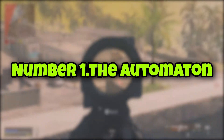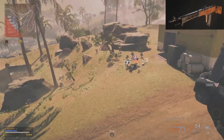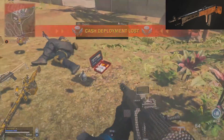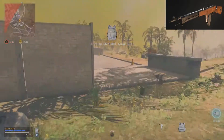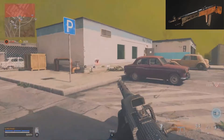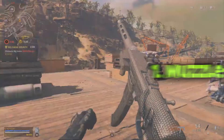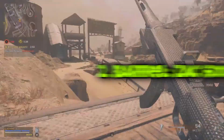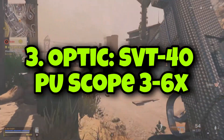Number 1: The Automaton. The Automaton has a huge fanbase. This weapon, similar to the last one, has excellent base stats. With the right accessories, this AR is capable of smashing enemies in close combat. Additionally, the Automaton's manageable recoil can be further reduced, increasing its accuracy. The best accessories for this gun are: 1. Muzzle MX Silencer, 2. Barrel ZAC 600mm BFA, 3. Optic SVT-40 PU Scope 3-6x, 4. Stock Anastasia Padded.